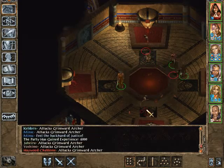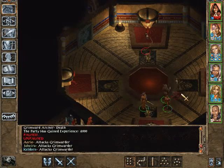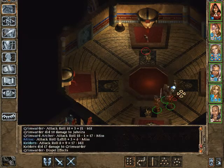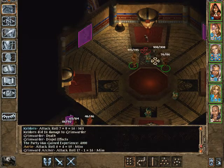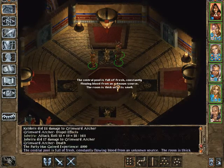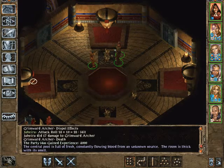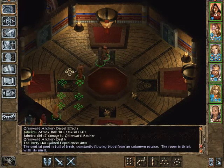Kill that archer. And you're the last one. The central pool is full of fresh, constantly flowing blood from an unknown source. The room is thick with the smell.